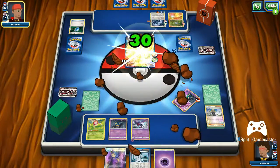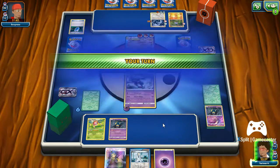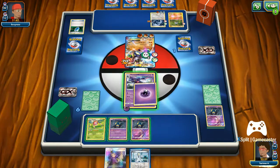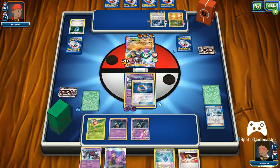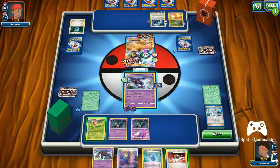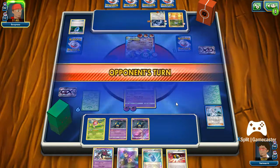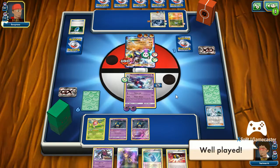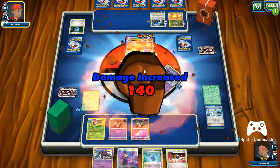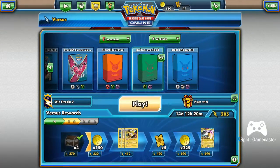Straight into the knockout. I'll bring out the Toxicroak and do a bit more damage, but that's about it. Look at that — 160. Yep, he gets the game. Well played. You get the gist of where I was going: if he didn't get lucky with the Enhanced Hammer and the Crushing Hammer together, I could have lived. But you get the gist of how the deck works.